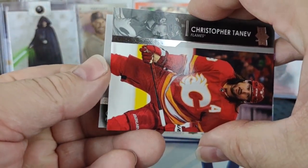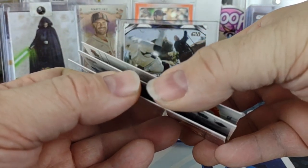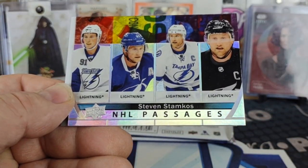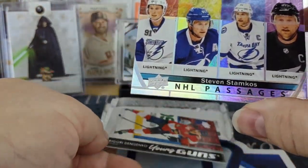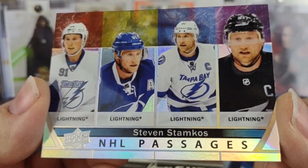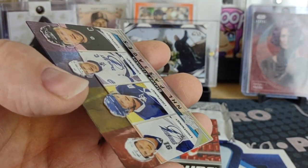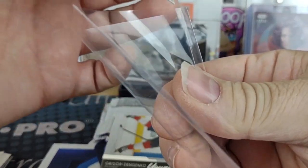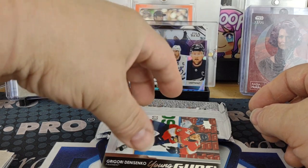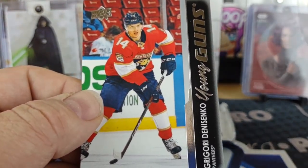For the Tampa Bay Lightning — NHL Passages, Steve Stamkos. That is a cool card. Not my team, but definitely a cool card. And behind that — Grigori Denisenko for the Florida Panthers, Young Gun.